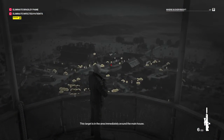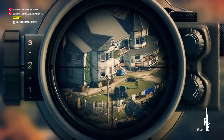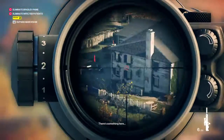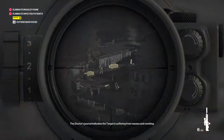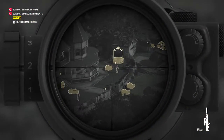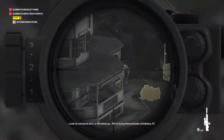The target is in the area immediately around the main house. There's something here. The doctor's journal indicates the target is suffering from nausea and vomiting, due to ongoing collapse of the esophagus. Look for someone sick or throwing up. We're doing these people a kindness, 47.